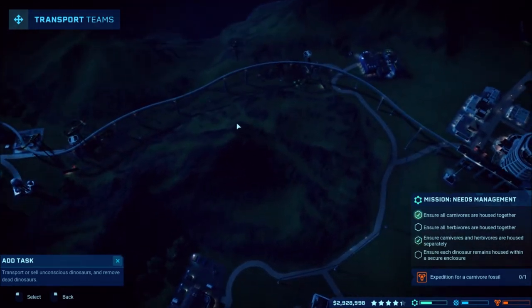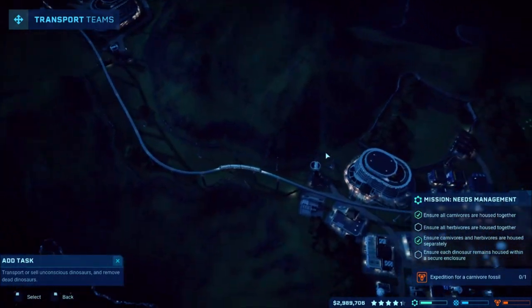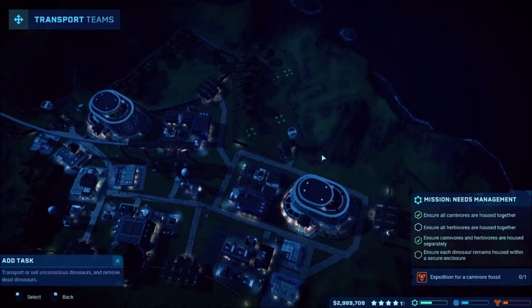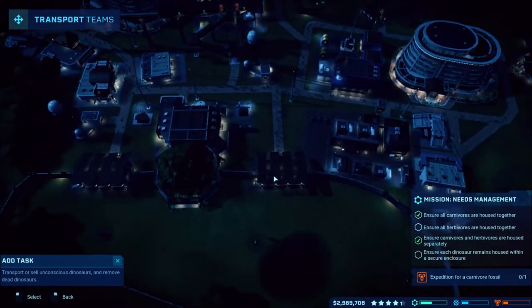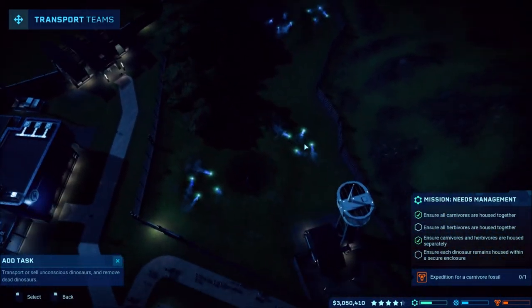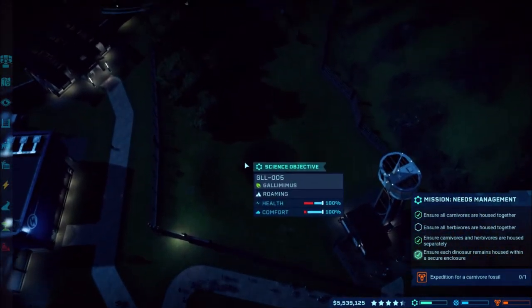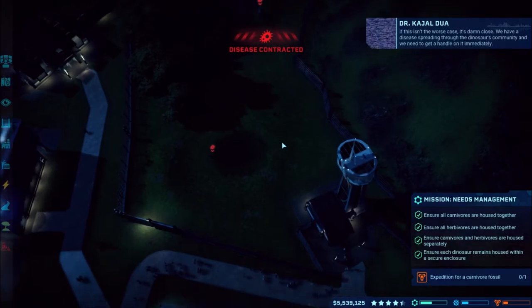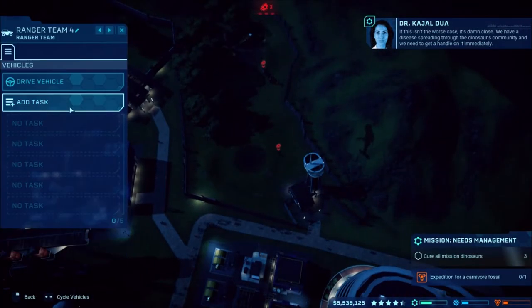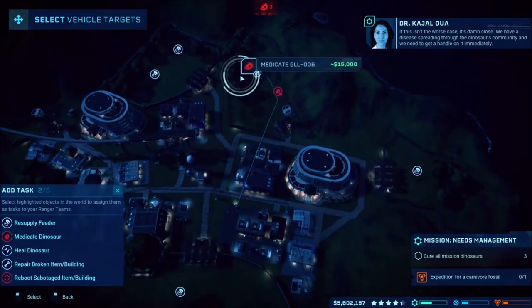Getting all of these transported now — transporting asset, transporting asset. They're all going out. I'll get all of these transported and then bring them back, and that should probably be the end of the mission and the end of our episode. So the last one just got delivered. But wait — if this isn't the worst case — we've got all sorts of disease spreading through and we need to get a handle on it immediately.